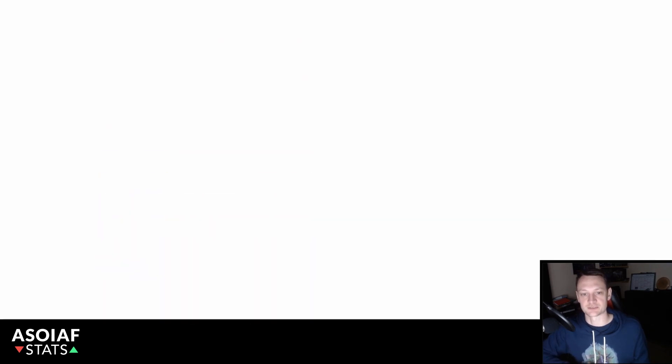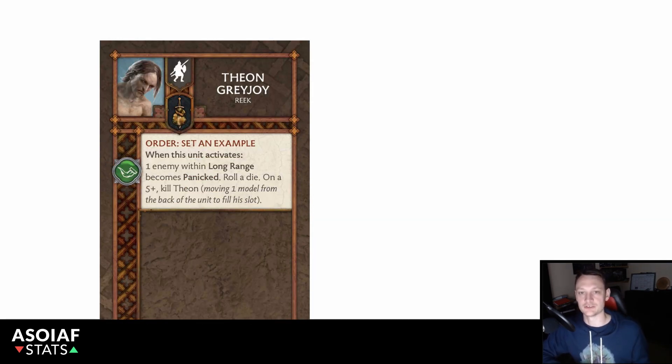As well as his own attachment, Ramsay Snow brings with him Theon Greyjoy, aka Reek. Reek has an order, I've Set an Example. When this unit activates, one enemy within long range becomes panicked. Roll a die and on a five-plus, kill Theon. Theon Greyjoy is an important piece to help set up the synergies and needed panic tokens that Ramsay wants to utilize to empower his tactics cards. Ramsay is quite unique in that he wants his opponent to have panic tokens on them, but doesn't actually use them up — he wants to keep them full of panic rather than burning through them.